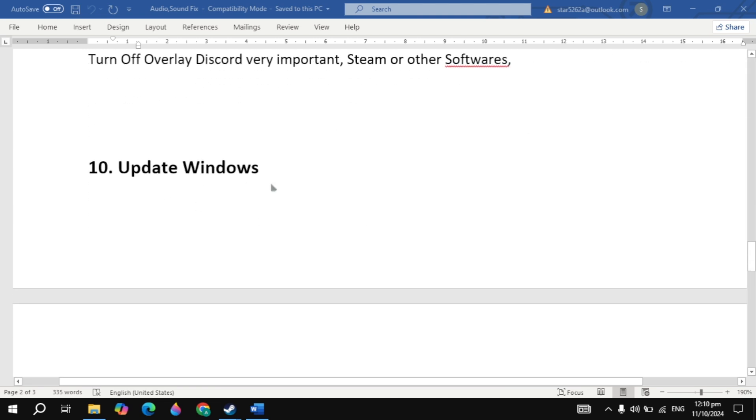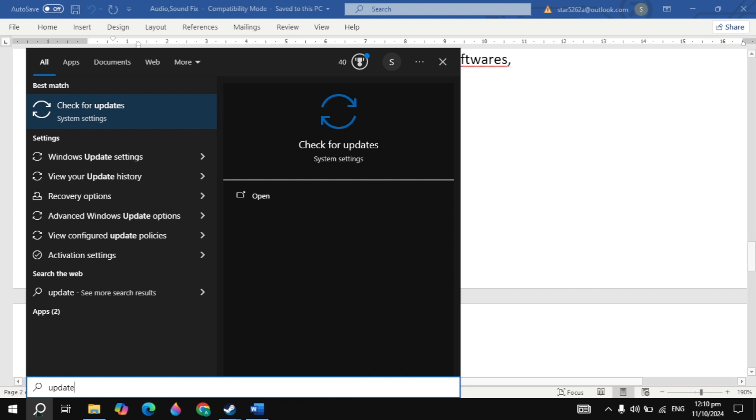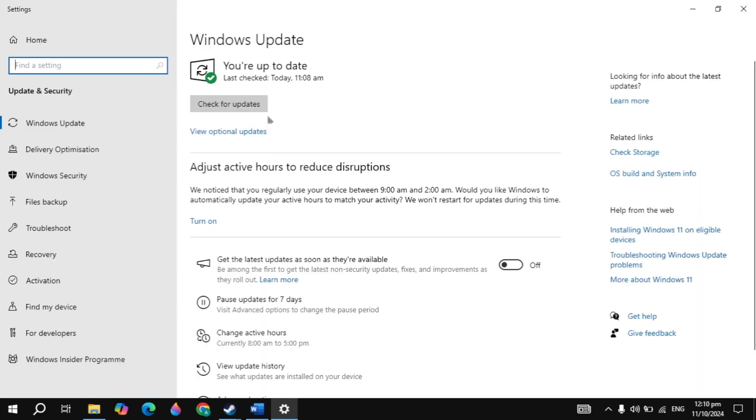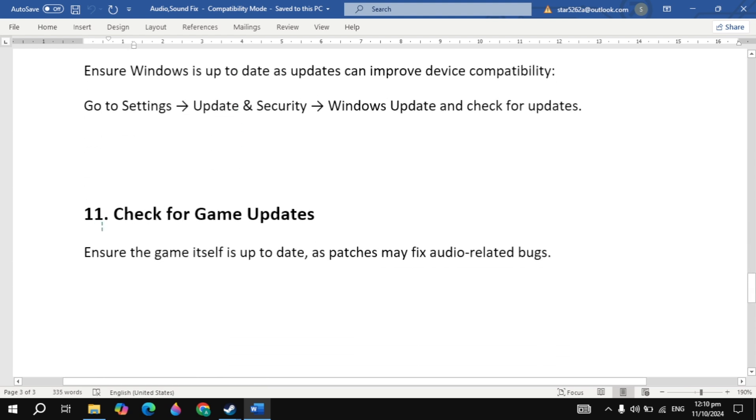If still not working, update Windows. Go to Windows search, type 'update', and open it. Make sure your Windows is updated to the latest version. Also check for a game update, as patches may fix audio-related bugs.